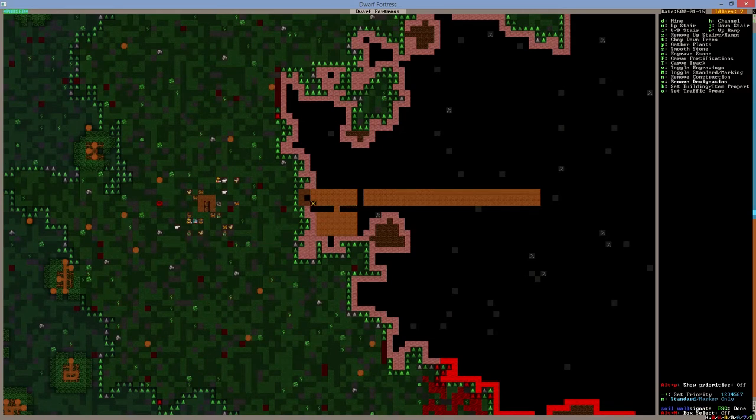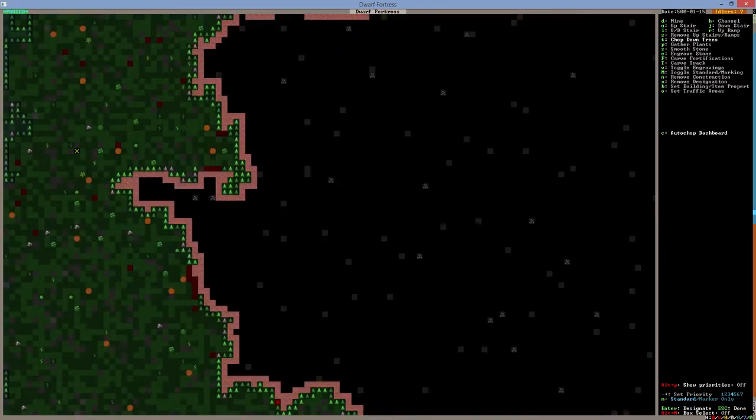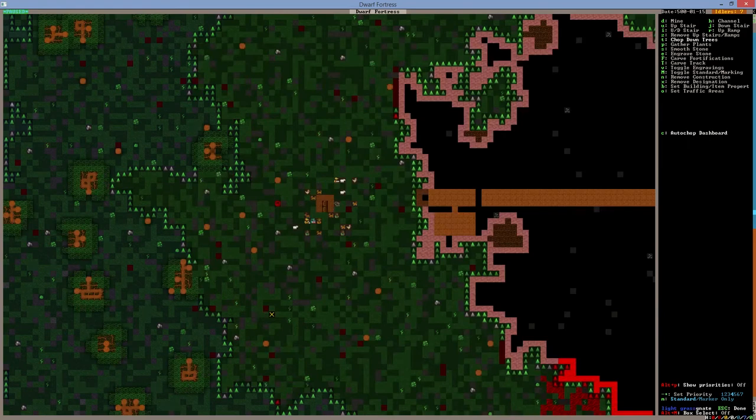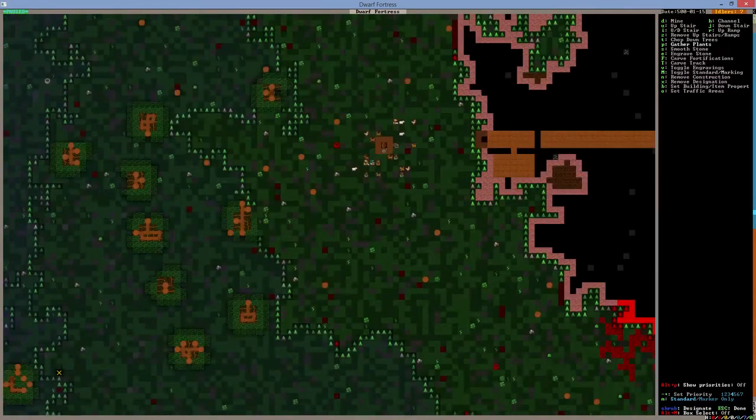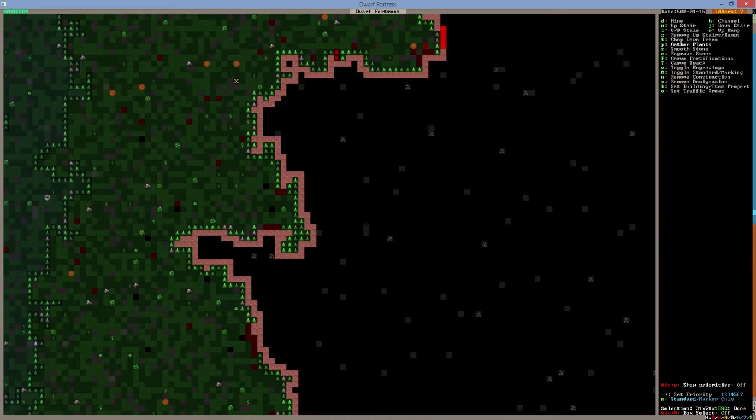We'll disable that for now and let them mine it out. The other jobs we have to do are to cut some trees because we'll need wood quickly. Going down a level, I'll select a few trees to be cut — not many. I'm going to keep the trees in these areas because they'll come in very handy; they have fruits we can use for food and alcohol. Then we're going to gather a few plants because we'll need food.